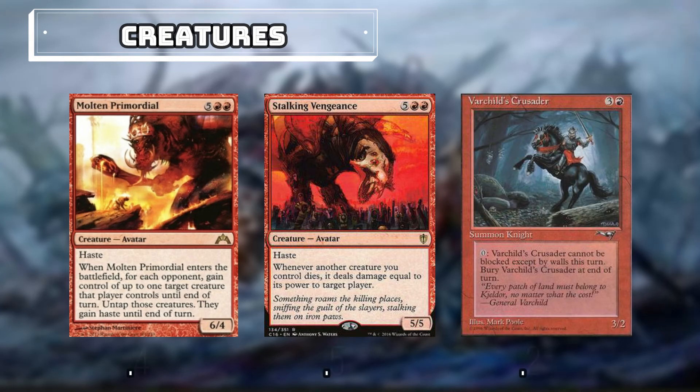And for 4 mana, we have Varchild's Crusader; for 0 we can make it so it can't be blocked except by walls.